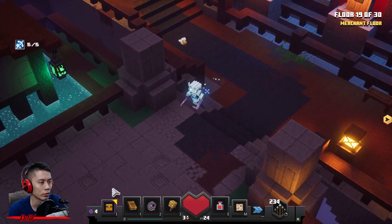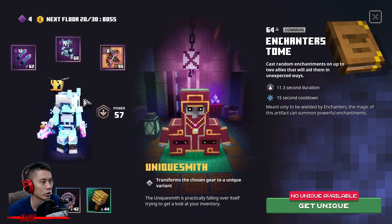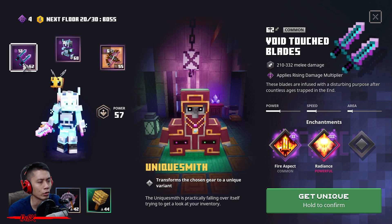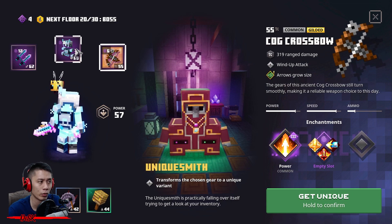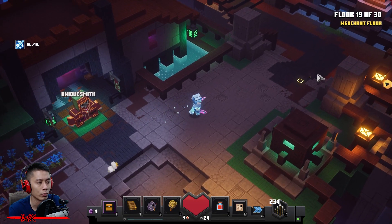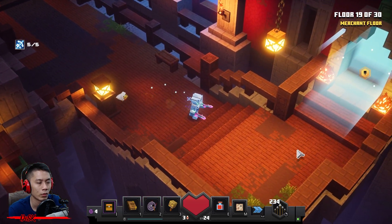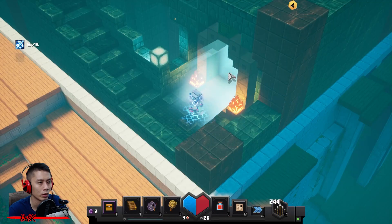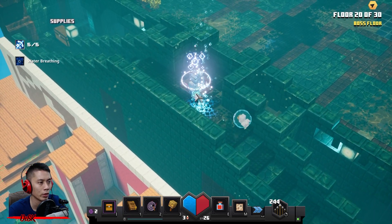On the next floor we're going to find the Ancient Guardian. This is a Unique Smith — use it on your Snow Armor to make it Unique, because you're going to change your weapon and bow later. Learn Beast Cores to level three.